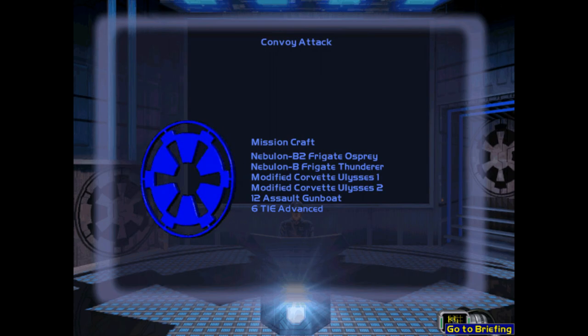The Imperial-class Star Destroyer Devastator with Lord Vader is due to arrive very soon. That's a change — normally it's the Imperial-style destroyer Garret who comes up with Vader. I decided to change it to the Devastator because that's basically Vader's flagship, before it goes to the Executor anyway. I preferred the Devastator over the Garret; I think that's a more recognizable ship to people.